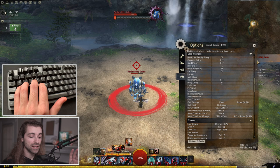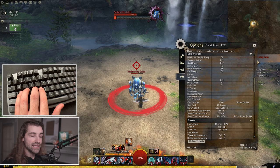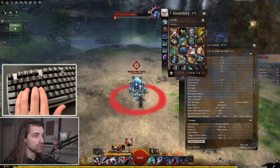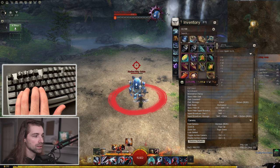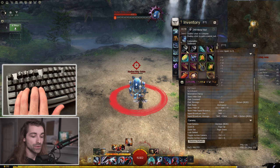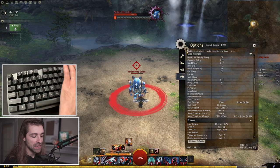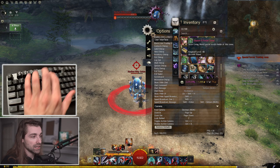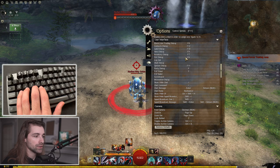Under user interface keybinds, I rarely use these in combat. I move my inventory and other UI toggles off to F5 and higher keys because I never use those during combat. If I have my inventory open to use consumables during fractals or dungeons, I don't want to accidentally fat finger my I key and close it. So I put inventory on F7 — I'm never going to use F5 or higher during combat, so I keep all my UI interface stuff on those F keys.